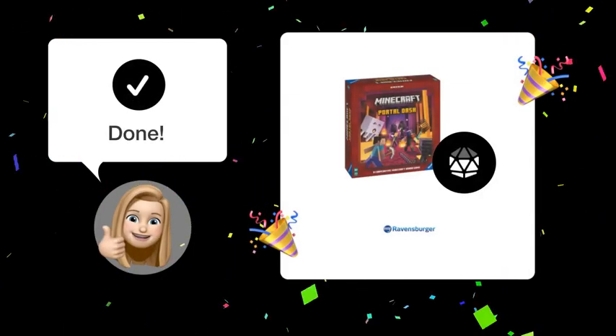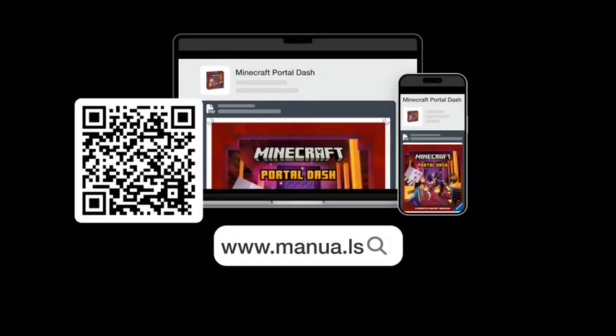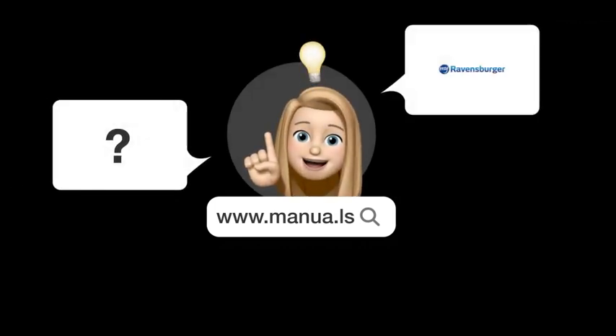By following these steps, you should successfully activate mobs after rolling dice in the game. Still need help? Visit our website for the complete manual, where you will also find questions and answers from other Ravensburger users.